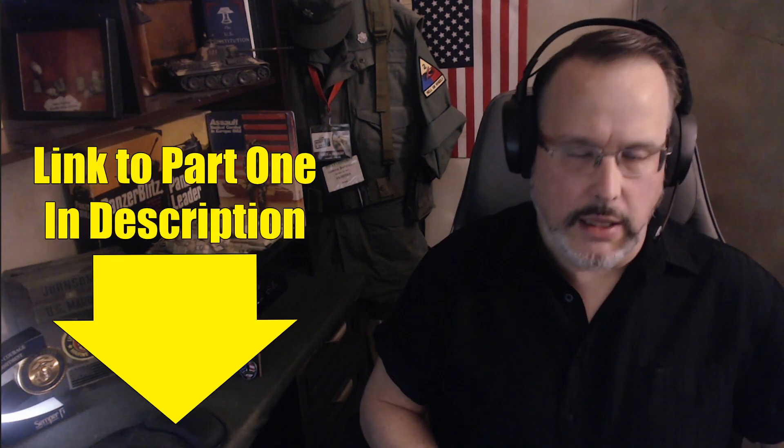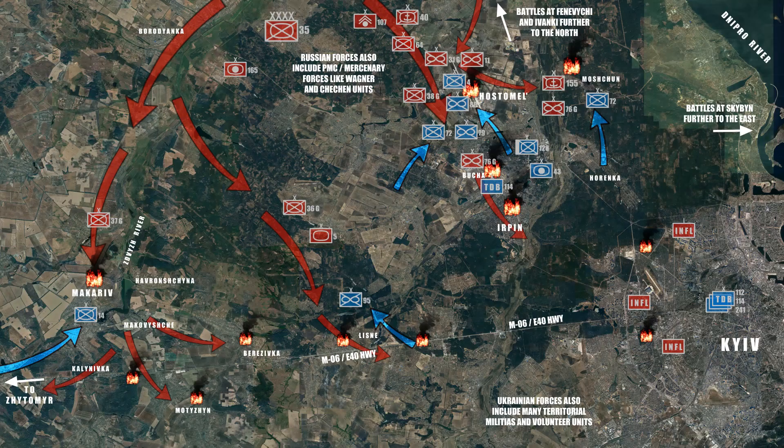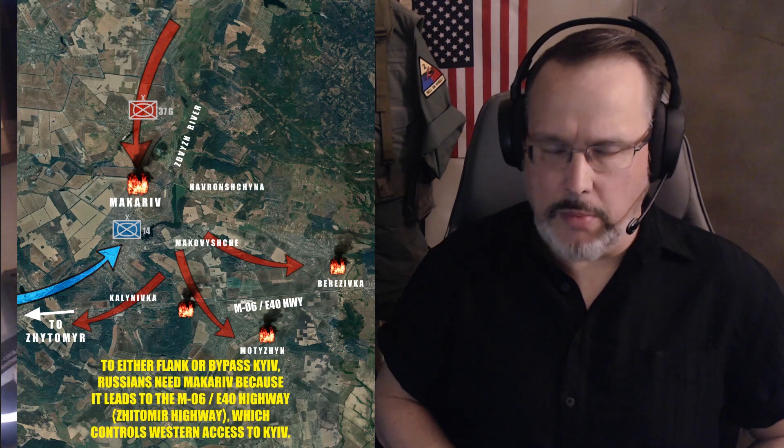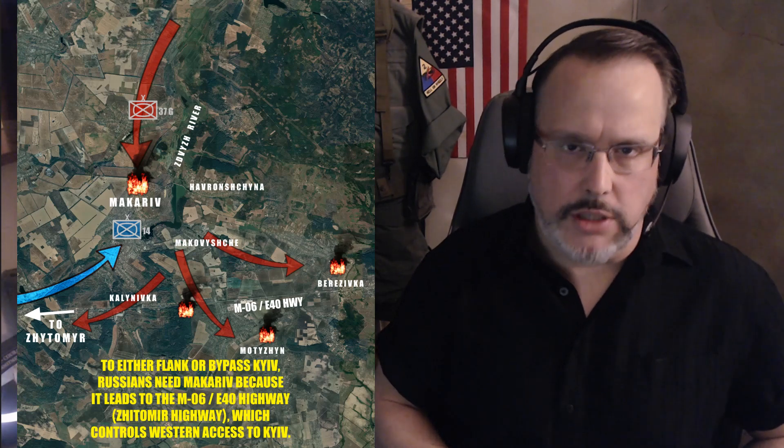In Part One of this video we went over all the background and context for the Battle of Makariv — there is a link in the description. In summary, the initial Russian drive toward Kyiv came right out of the north, straight out of Belarus. Frustrated at places like Hostomel, Busha, and Dymer, the Russians then tried to sidestep to the west, looking to either flank Kyiv from the west or bypass the city completely in some sort of grand encircling maneuver.